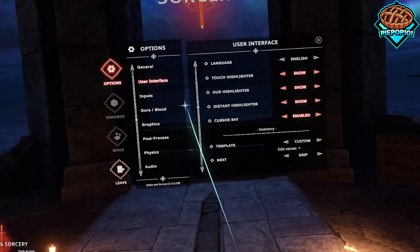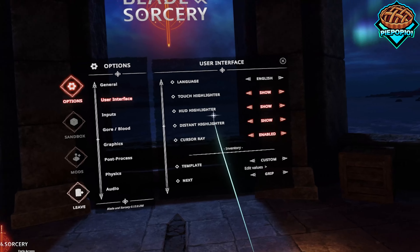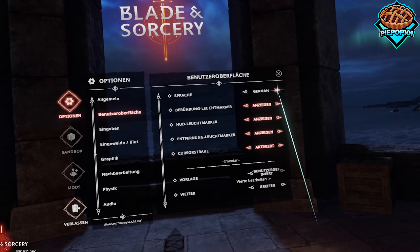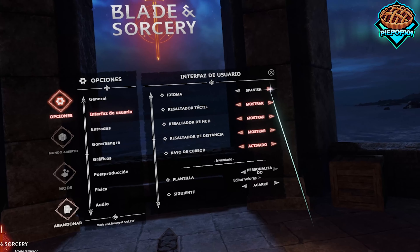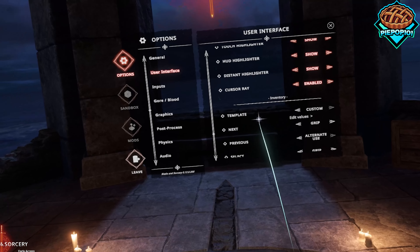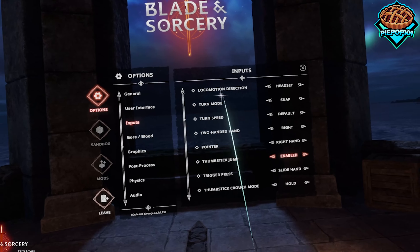What's up guys, popop101 here. Today I'm going to be taking you through all the new updates and everything for Blade and Sorcery U12. So let's get started. First up we have an option menu - how cool is this? We can change our language, and they added a bunch of different languages. Since the Blade and Sorcery community is worldwide, I think this is an absolutely incredible addition.